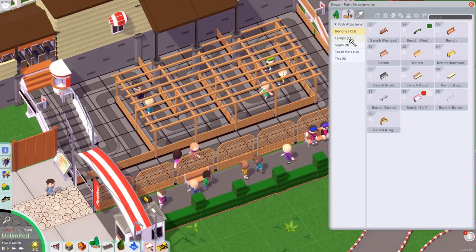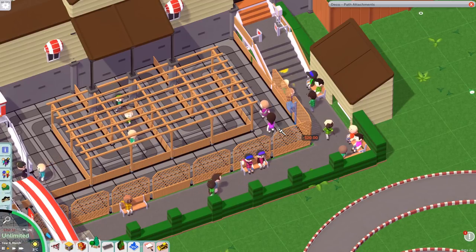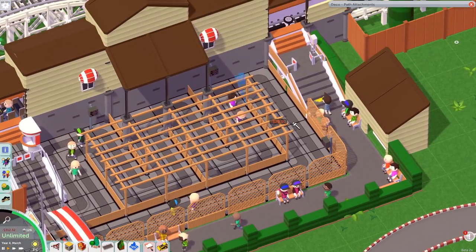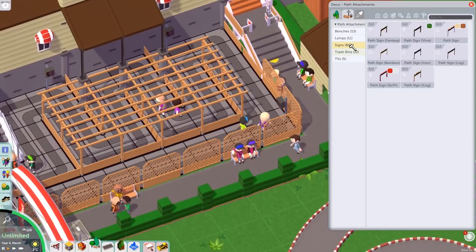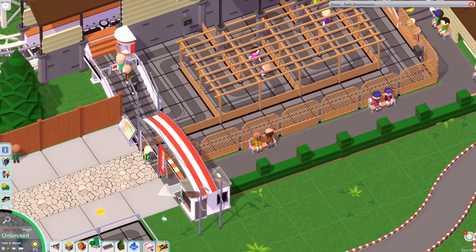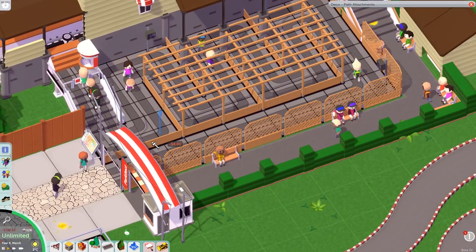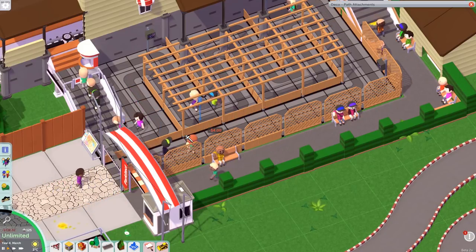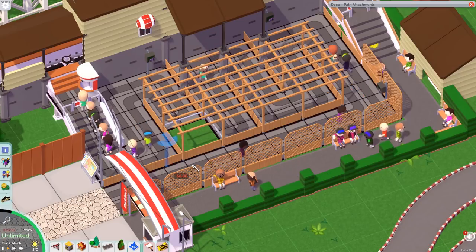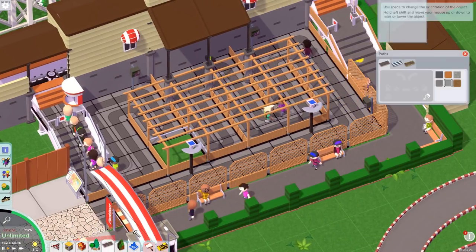Oh, there are the signs and TVs we were looking for before - let's do some of these. There we go, a couple of ride queue TVs as you're queuing up. Let's have a plain path sign, and that's going to say 'no entry'. Oh, lamps - they're nice, let's get some of them in as well. They're like bamboo - they look pretty nice. Let's put a couple of those in and fix this queue that we've got a major problem with.